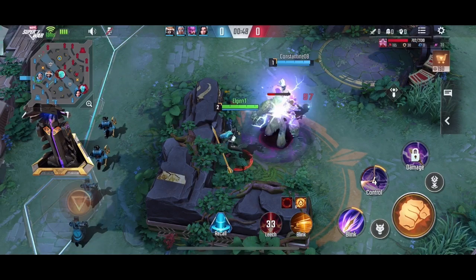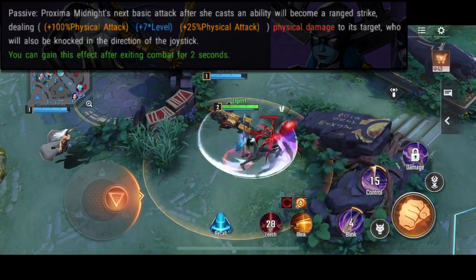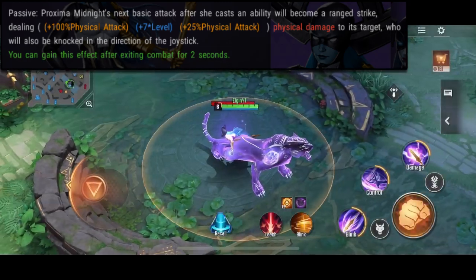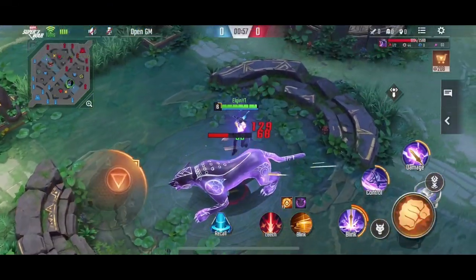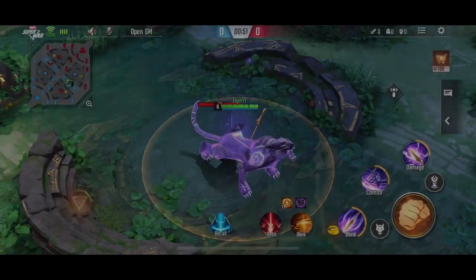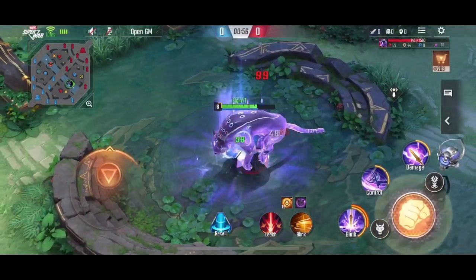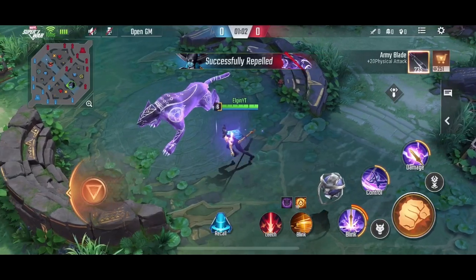First is her passive skill, which can be very confusing because of the description. It's either the description is completely wrong or we're not getting something. It says your next basic attack that you perform after using a skill will become a ranged strike that deals additional damage — which is true enough. However, the description says your target will get knocked back in the direction of your joystick, which is not the case. In the game, it's actually you that jumps towards the direction of your joystick, pretty much like Ruby's passive skill. You perform a short jump each time you perform a basic attack right after a skill.